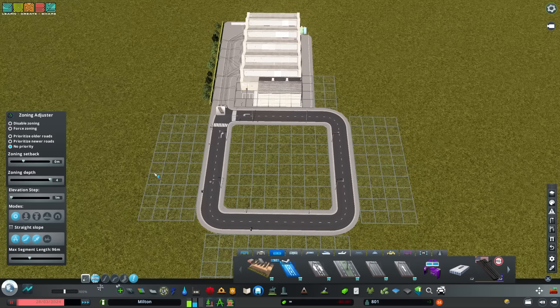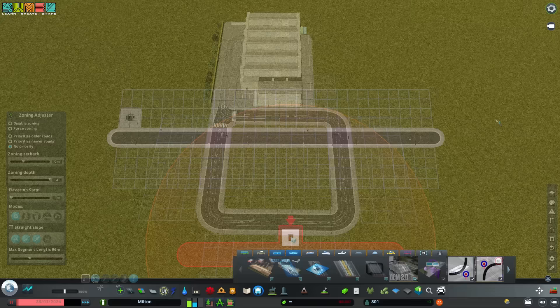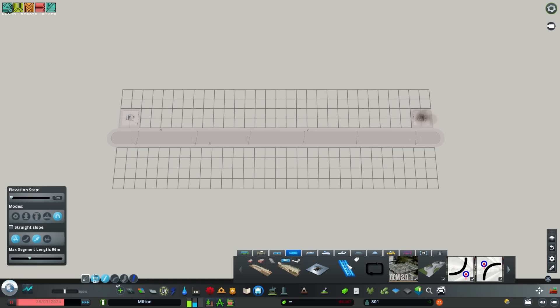Trolley buses work the same way, though they require a special road to operate. Trams also require a special road, but they have much higher capacity than buses or trolley buses.